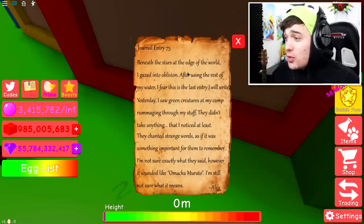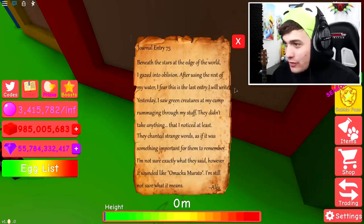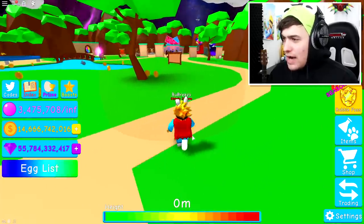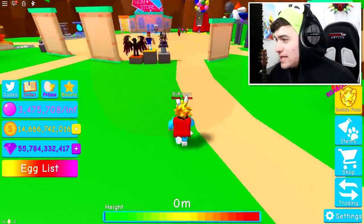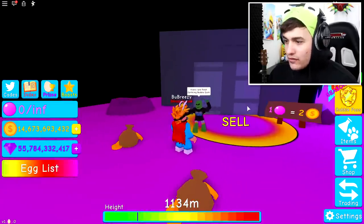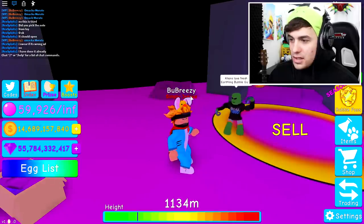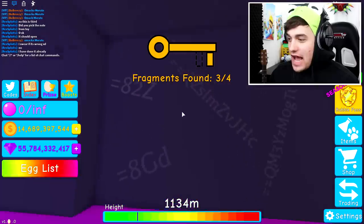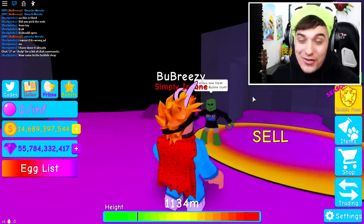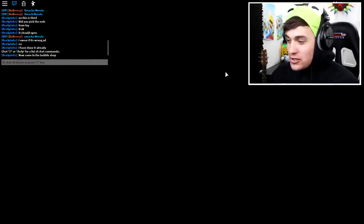Guys, another note beneath the stars in the edge of the world. You guys can read this if you want to. It sounded like 'Maca Murato' - that is something we should probably remember. Also guys, I don't know if you've noticed, but the entire sky has now become really weird and dark and galaxy-like. Rex, what are you doing, you dumb-dumb? Rex, what do we have to do? Wait, there's an alien right here. Rex just walked inside of this door right here. Do I have to say the passcode right now? Maca Murato? No way, guys - look, it's open! I guess my game glitched, but we managed to find the third fragment, and there's some really creepy writing in here. Now come to the bubble shop - I guess you need to go to the bubble shop to get the last fragment.